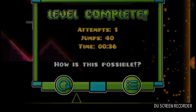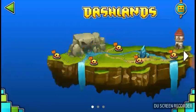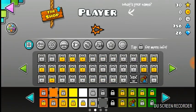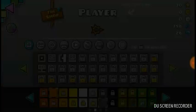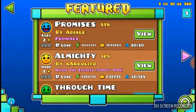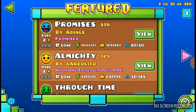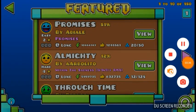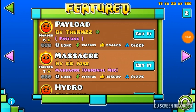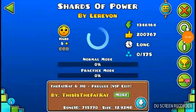So download Geometry Dash. I'm so good at this. I'm gonna go look at this — okay, I'm gonna go to Feature, and we're gonna go with Shards of Power.